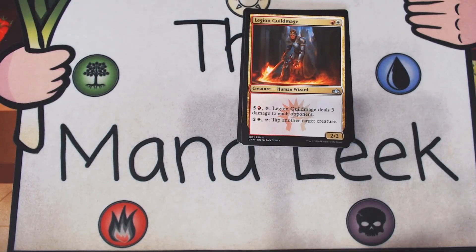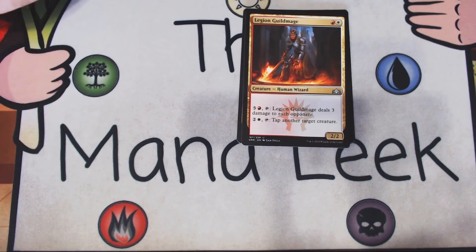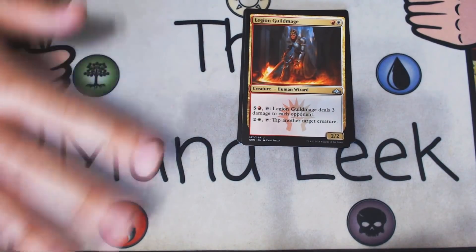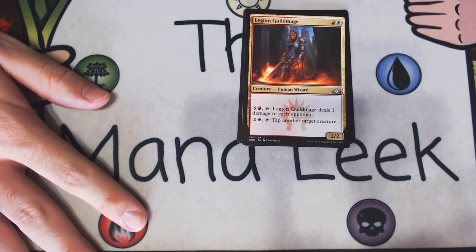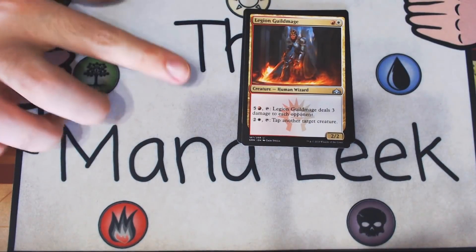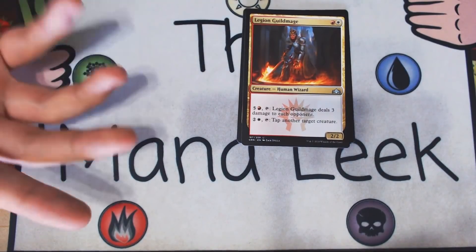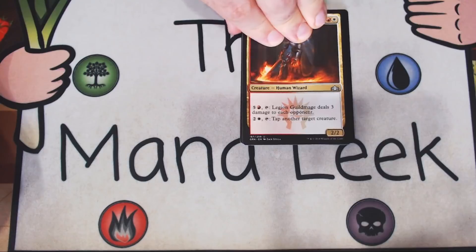Our last uncommon is Legion Guildmage — red-white for a creature human wizard. It's a 2-2. You can pay five and a red and tap it to deal three damage to each opponent, or pay two and a white and tap it to tap target creature. This thing's amazing — possibly one of the best guild mages, if not the best. The five and a red is just a game ender: that's six damage over an opponent's end step and your upkeep. If they're at six or less, they're dead. Before it gets there, it's a tapper. This card's fantastic. I would happily first pick it, especially because Boros is one of the better decks in the format.